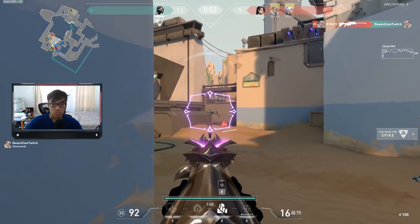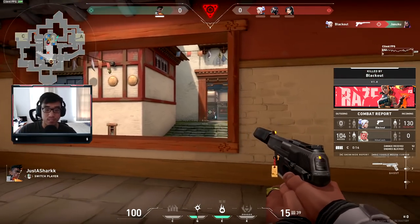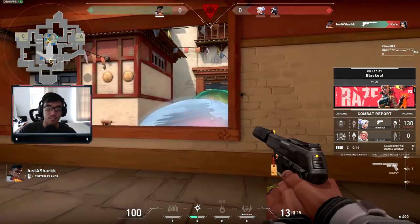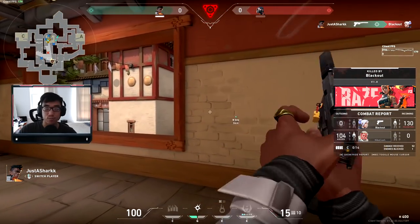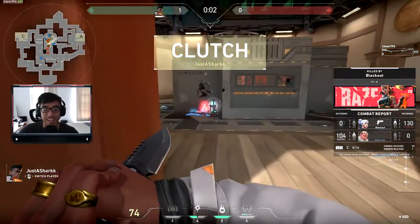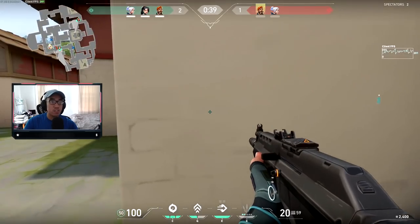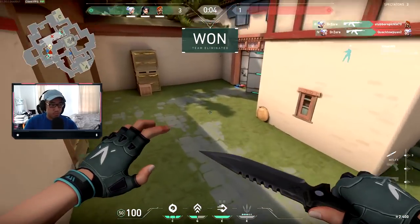Last but not least, we're going to go over the crosshair color. You want something that can be easily seen — you don't want to spend time squinting trying to find your crosshair due to the color. The most common colors people use are green, cyan, white, or yellow. These colors are bright so they can be easily spotted, letting you focus more on your aim rather than identifying where your crosshair is on screen. There's no single most optimal color from those choices, so test them out and find what suits you best.